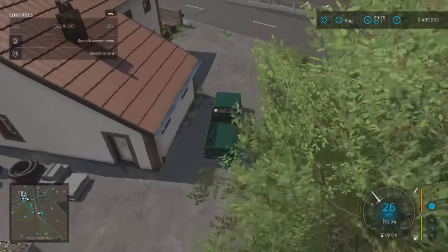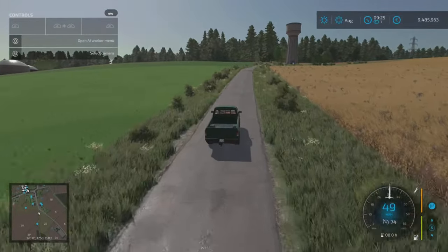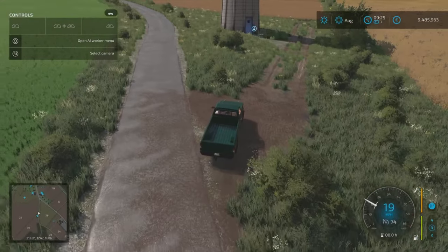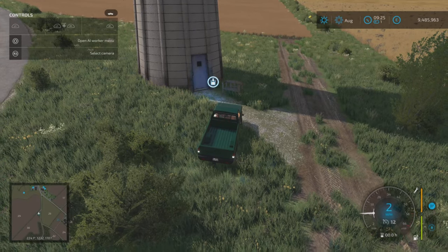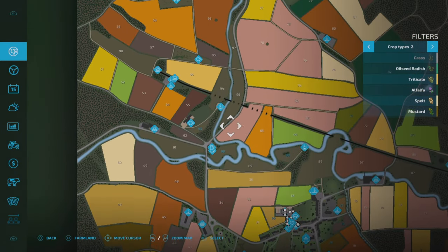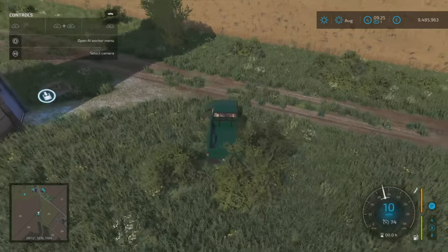Heading down to that lovely looking tower — that is the water tower, one of the custom-built features. You can grab water from there for a charge. You can also get free water from the rivers — I tested that as well.